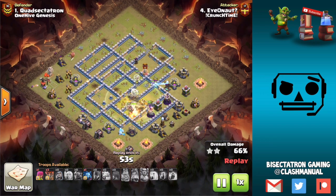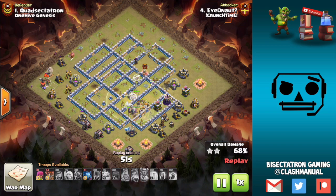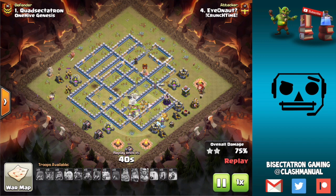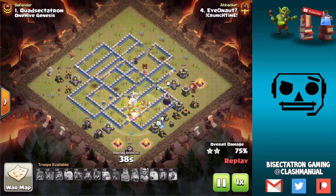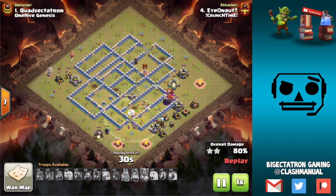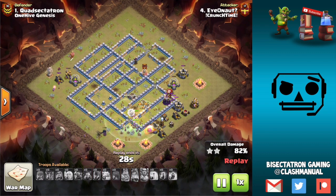The bats come around and clean up the perimeter as the witches gut the core of the base. The bats do start to go down to those wizard towers and a tornado trap, but there's plenty of witches left up. I typically have a P.E.K.K.A. or two from the Wall Wrecker — ice golem P.E.K.K.A. is a classic combo for the Wall Wrecker, or just two ice golems and some filler. You come in opposite the town hall or same side, though you might need a jump spell if you can't get far with your Wall Wrecker push.